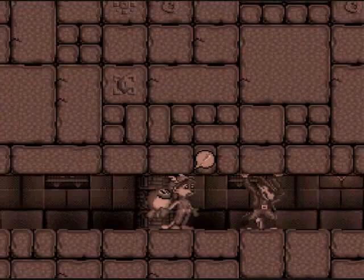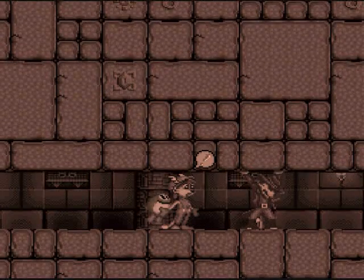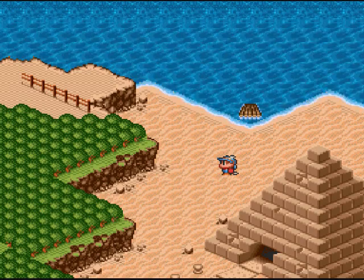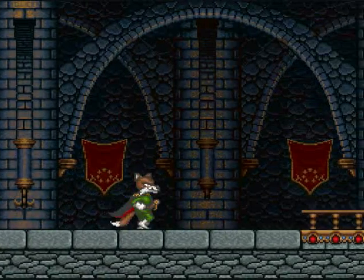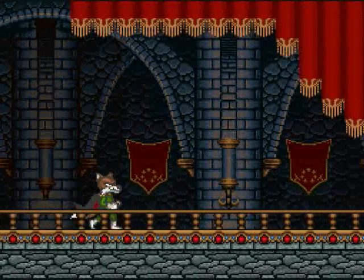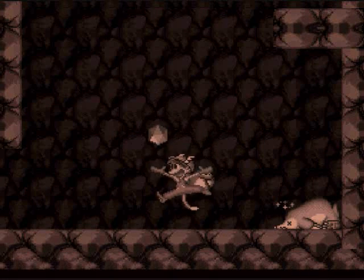I finally escaped the pyramid. No sense mourning now — let's get on this random raft for no reason. Oh, who's this ugly fella? Apparently he works for the evil king. You can tell by the look of his face.